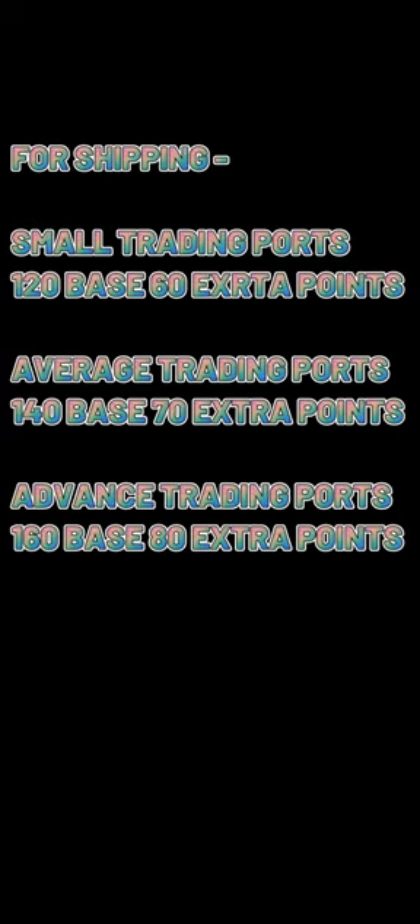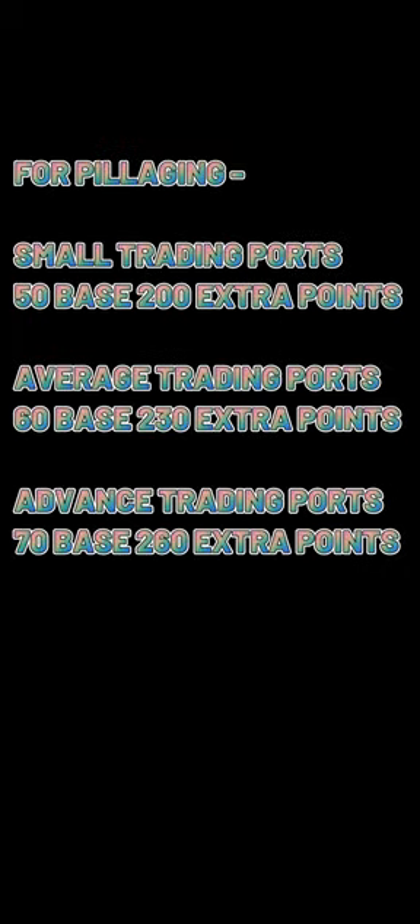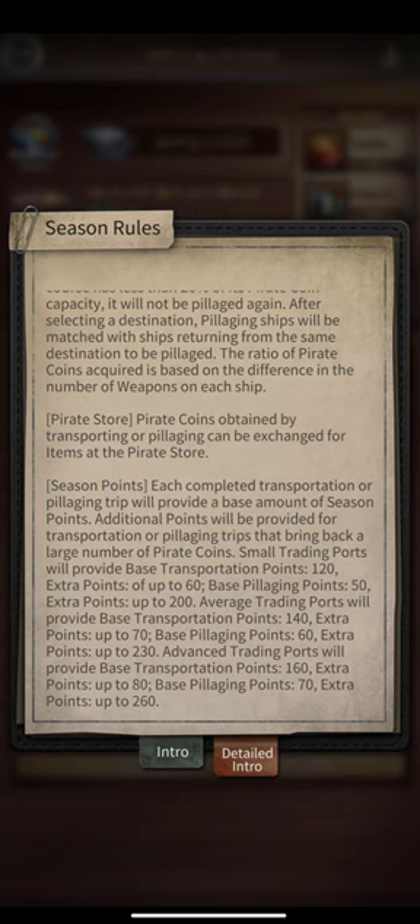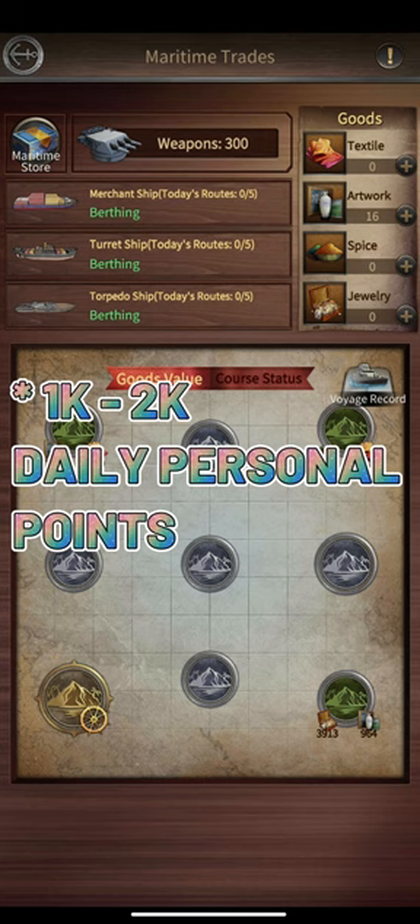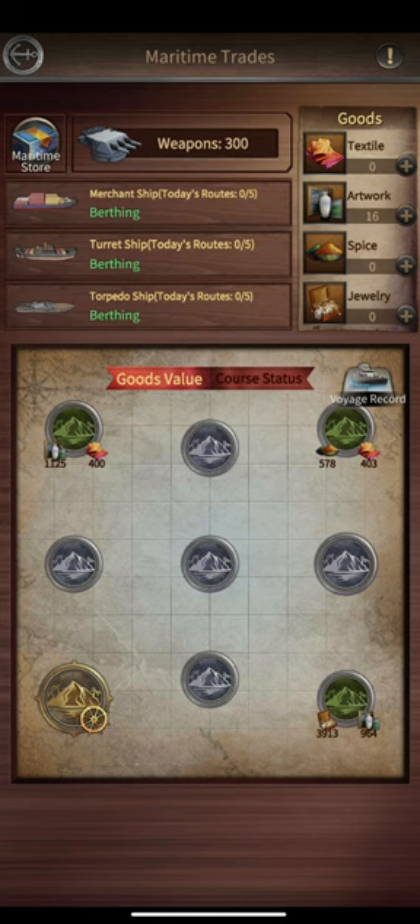These different trading ports have different trading values — this is the base value. You can send your ship for trading or pillaging up to 15 times a day. On average, I believe you are going to get 1000 to 1500 personal points doing this event. For now, I think only small trading ports are unlocked — once the average and advanced trading ports unlock, we are going to get more personal points through this event.